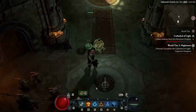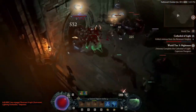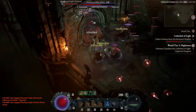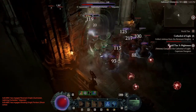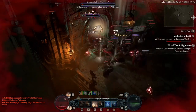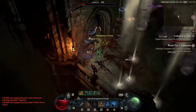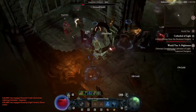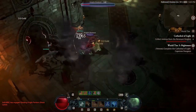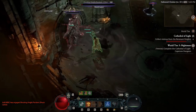Welcome to the best Druid leveling guide for Diablo 4. This is my current level 50 Druid in World Tier 2 doing the Capstone Dungeon to reach World Tier 3. This build has a little bit of everything: decent damage with elemental skills, strong defensive layers with Fortify and Barrier, tons of crowd control, a little mobility, and turning into a bear and bulldozing everything in front of you feels pretty badass.